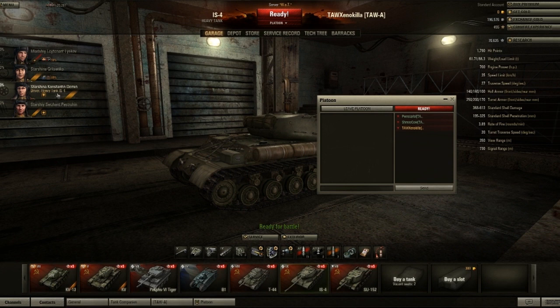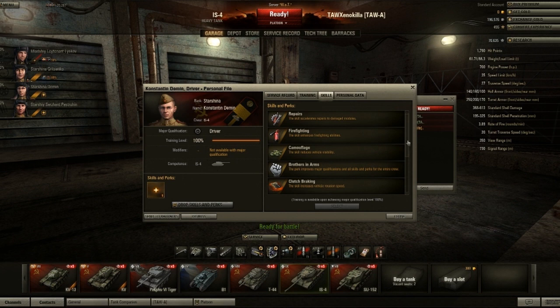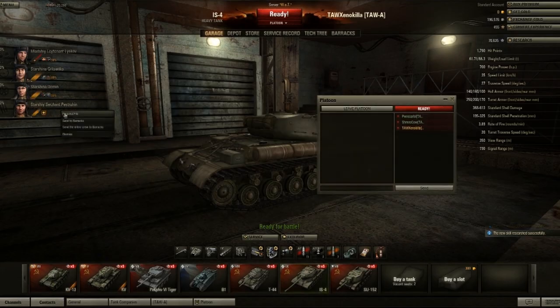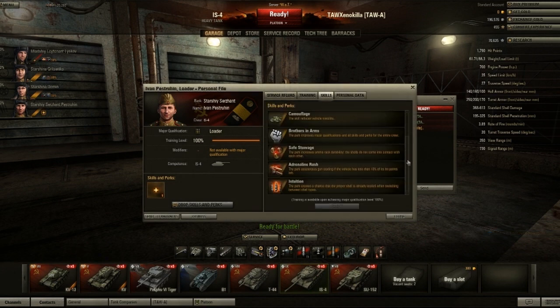I gave the gunner snapshot and dead eye. For the driver: clutch braking, smooth ride, off-road driving, control the impact, and preventative maintenance. I'd probably give smooth ride and repair. I'll give him full repair and should be close to 95 on smooth ride. For my loader: safe stowage, adrenaline rush, and intuition. Adrenaline rush, I like that one. He's definitely going to get repair also — none of those perks seem any good. I'll give him brothers in arms.